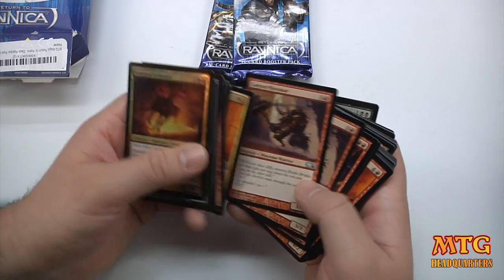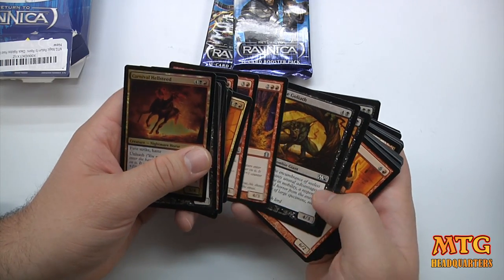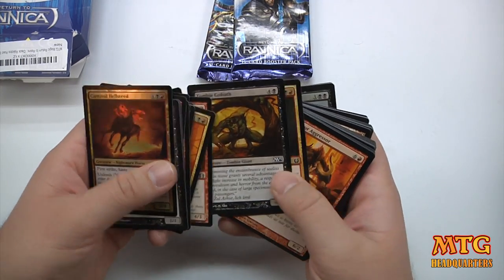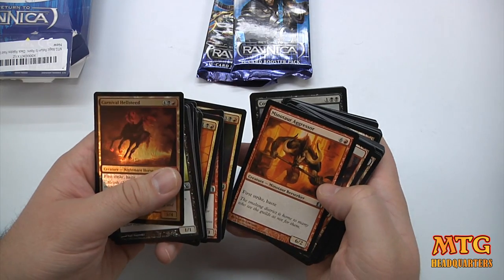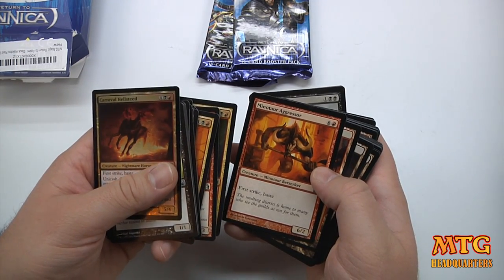Canyon Minotaur — two of those. Bloodfray Giant. Zombie Goliath. Spawn of Rixmadi. Minotaur Aggressor — this is a six or seven drop, 6/2 with First Strike and Haste.